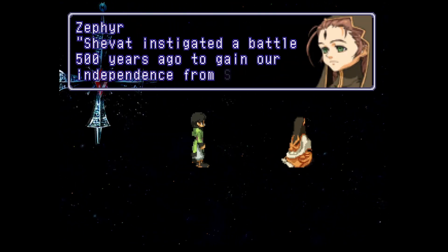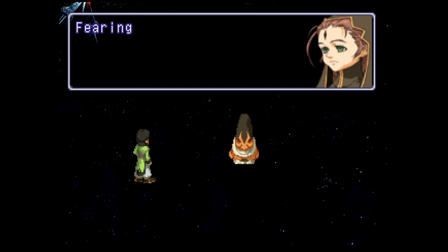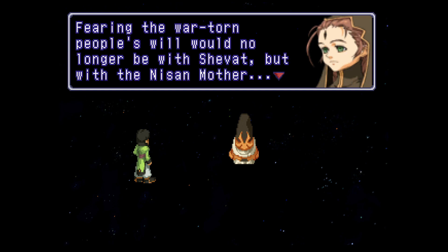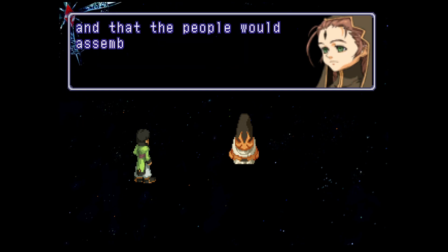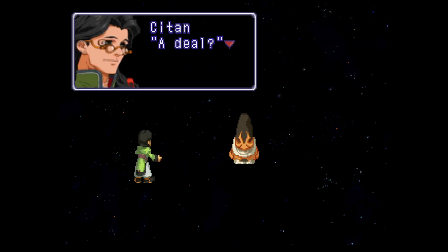Shavat instigated a battle 500 years ago to gain independence from Solaris. However, fearing the war-torn people's will would no longer be with Shavat but with the Nisan mother, and that the people would assemble under Sophia, the council of elders of Shavat made a deal with Solaris. So Ellie is the anti-type, the correspondent to the contact which is Faye. And now this current Ellie is also Miang - but those two things are not the same, the Miang and the anti-type, because Miang has been a separate entity.